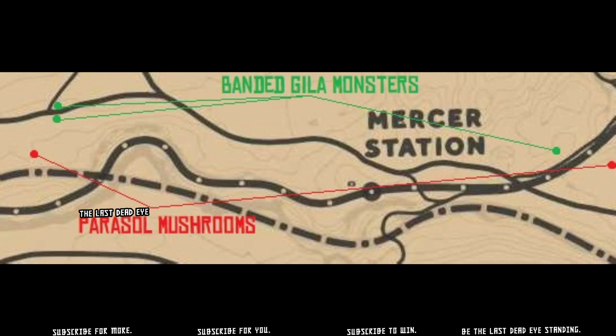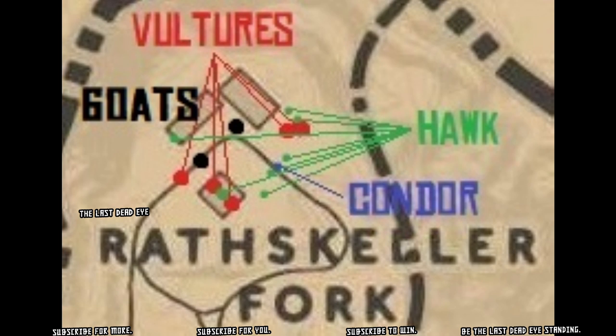For banded gila monsters, Mercer Station is located between Armadillo and New Austin. However, I'll be going after some mutton before the gila monsters. I'm heading up to Rascal Fork, which is northeast of Tumbleweed, to skin a couple of goats to get my mutton. You can also get mutton from sheep.